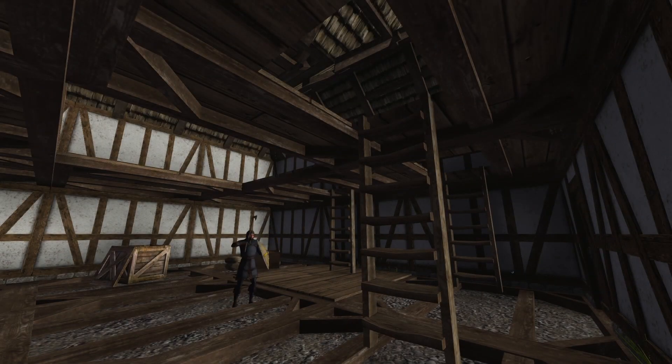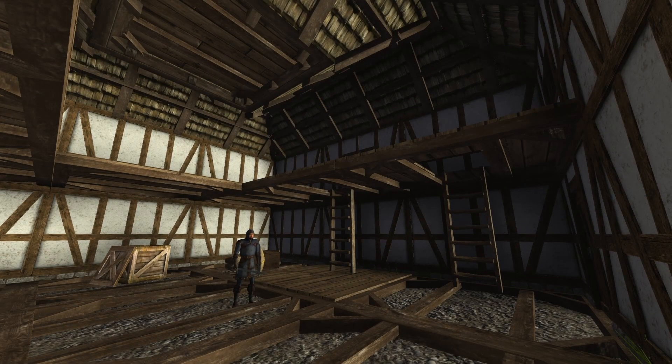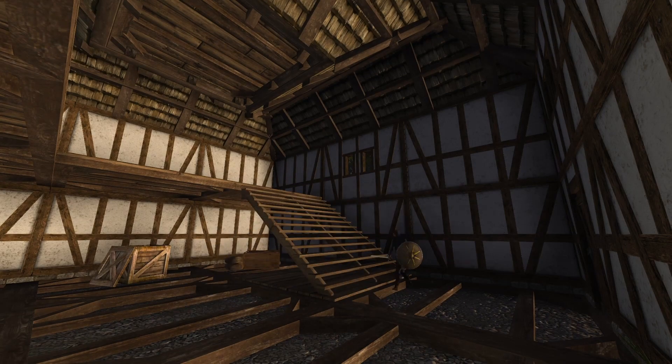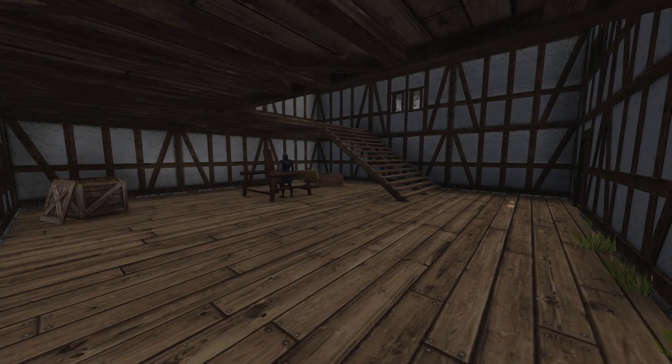Finally, with the roof done, I head inside to destroy the temporary ladders. I finished the flooring, created high rope fences for railing, crafted a loom, and placed my rope tool.